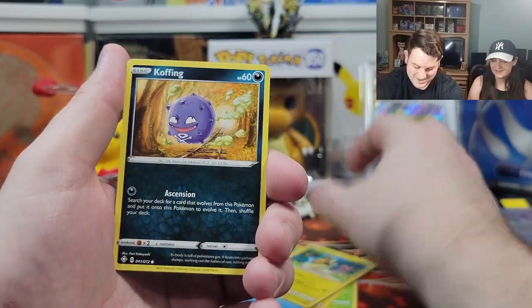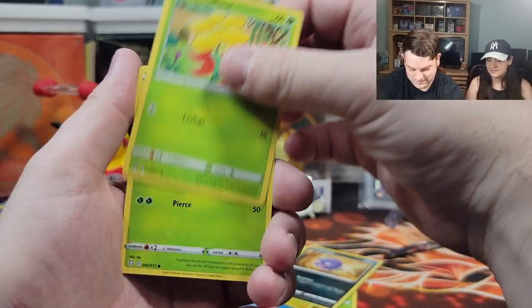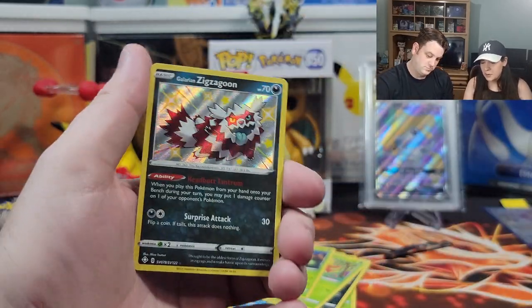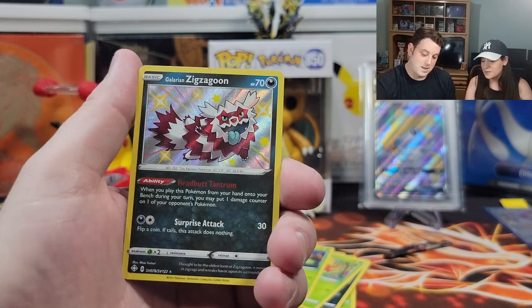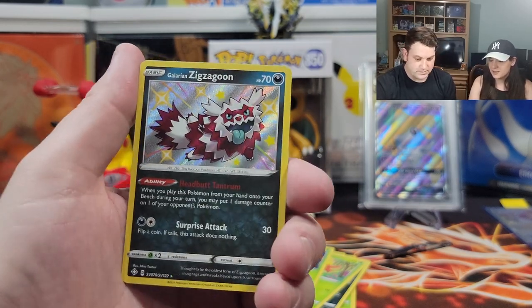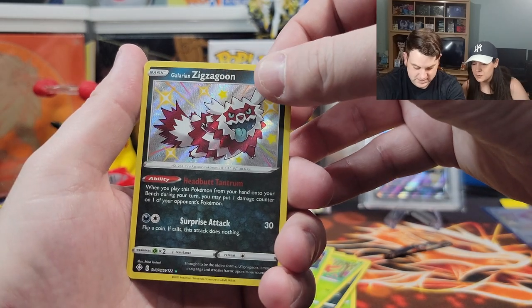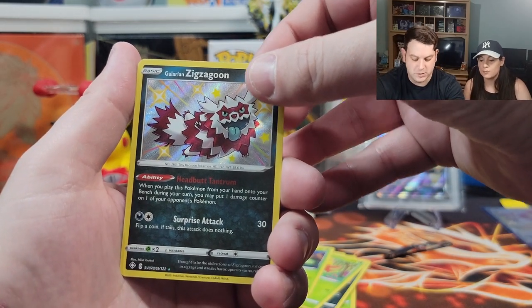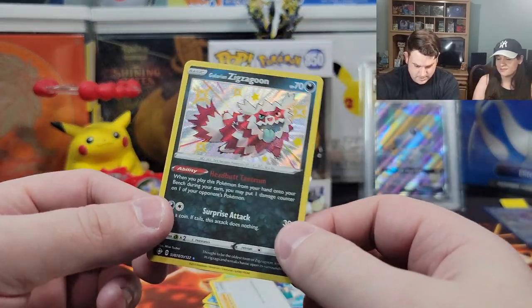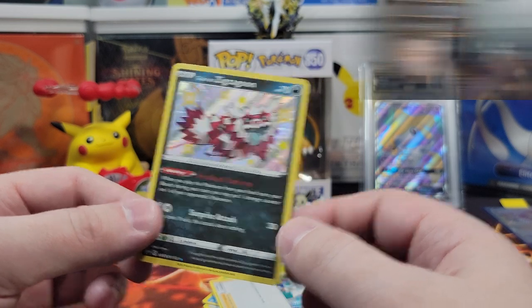Morpeko. Koffing. Gossy Floss. Corknea. I love this Pokemon in his shiny form. We're very happy with this. We really like this and we don't have this — yeah, Zigzagoon. Zigzagoon — he's a goon, he's a rock star. And Juniper. Let's wrap this bad boy up.